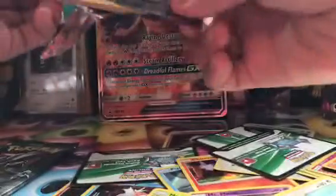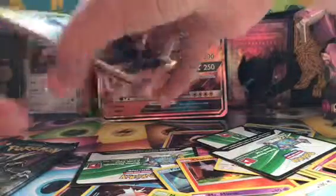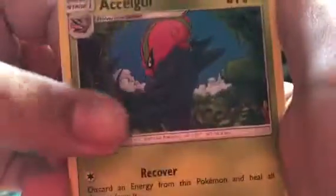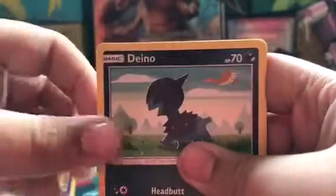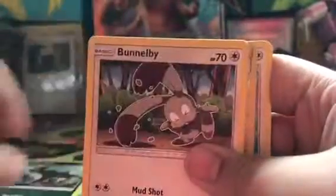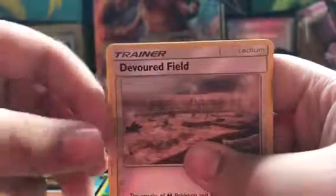Let's open Crimson Invasion first. Alright, so we got an Accelgor, a Sea of Nothingness, a Haunter, a Houndour, a Shellos, a Carbink, a Devouring Field, and a Staraptor. Nice!